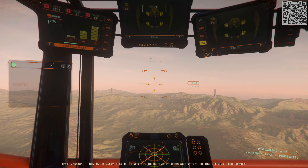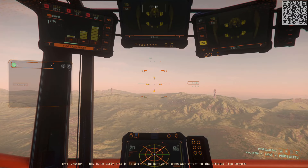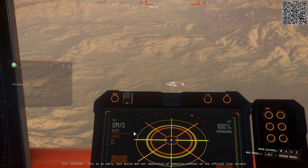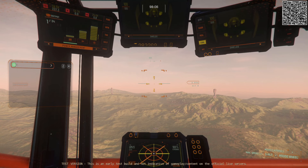I switched over to an Argo Raft in offline mode. Notice how nice the MFD looks in this ship — how clean, readable, and clear the numbers are. That's because for this ship they went for pure functionality and avoided trying to make it look cool or sci-fi.